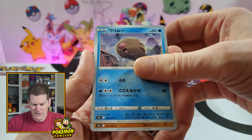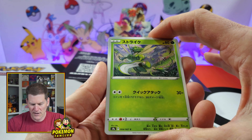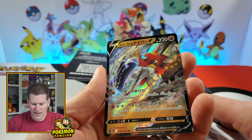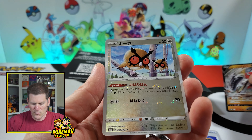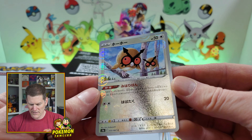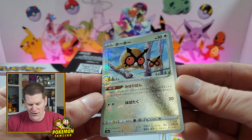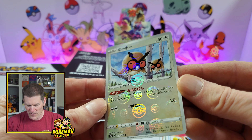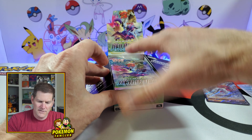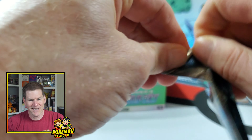Right off the bat — there are fewer cards in here. We've got Swinub, Riperion, Scyther, a Decidueye V, and a Hoot-Hoot reverse. You may have seen this in other videos, but the hologram on these new reverses is insanely awesome with the Pokeball pattern — really cool.